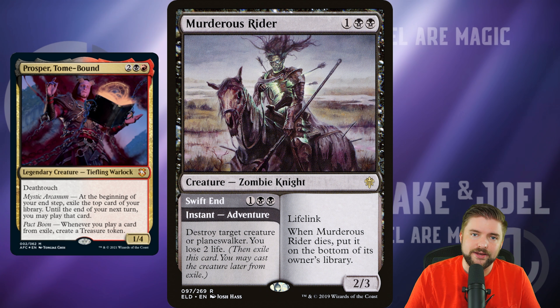Let's look at one of the best budget options for Impulse Draw — Birgi, God of Storytelling. We want the back side, Harnfell Horn of Bounty: a 5 mana legendary artifact that lets you discard a card to exile the top 2 cards of your library and play those cards this turn. Late in the game, throwing a land into the graveyard to exile the top 2 and increase hand size by 2 is fantastic. It's kind of card draw and velocity. Cards coming from exile trigger Prosper's treasure tokens — all we want to be doing. It's only $5.